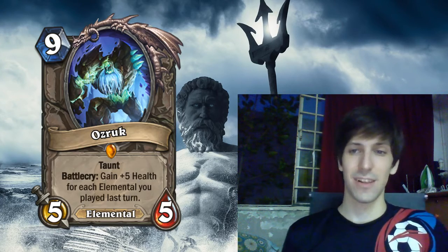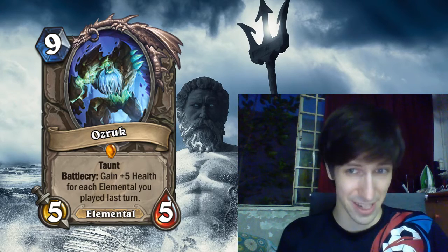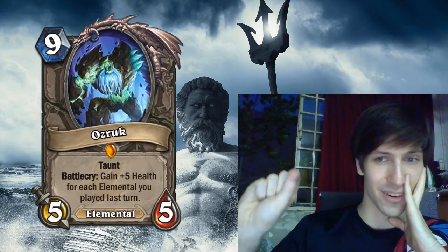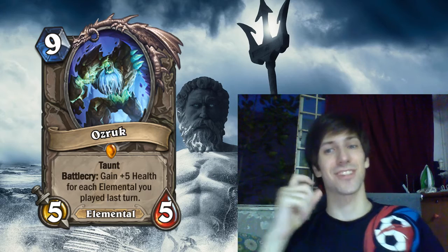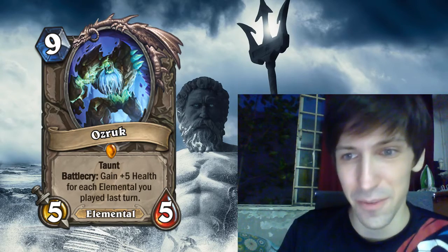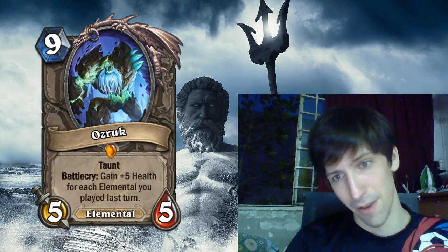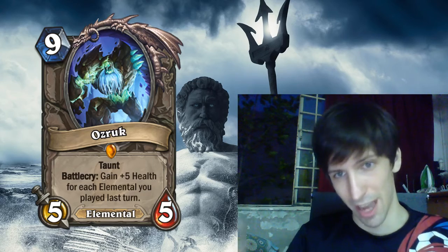On second thought, a 5/15 nine-mana taunt is pretty good, but it's also removal bait, and good players are going to save their removal because they know you're going to play this card if it's in the meta. It would be obvious — you're playing Elemental Shaman control and they just save Siphon Soul or Shadow Word Death. And not only did you pay 9 mana for it, but you burned all your weak Elementals to charge this guy up on the previous turn, and then just get wrecked. It's playable — maybe 2 or 3 stars out of 5. It's not a meta-defining card. Aggro will have either surrendered by turn 9 or Control decks are just going to save something to deal with this. But it does guaranteed need to be dealt with, because you can't just plow through a 5/15 taunt.